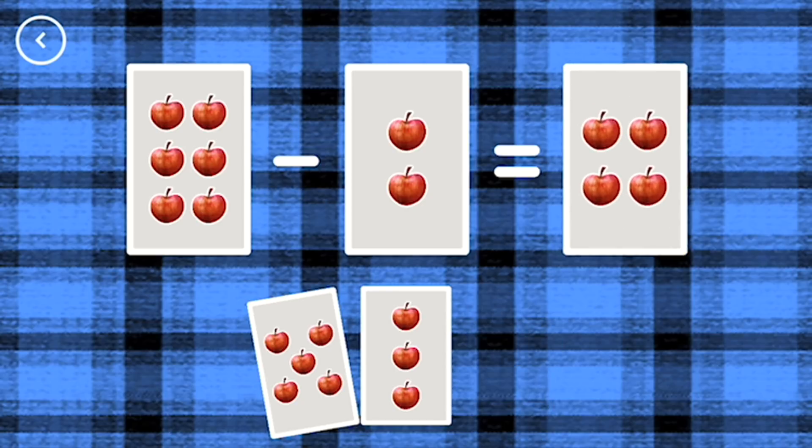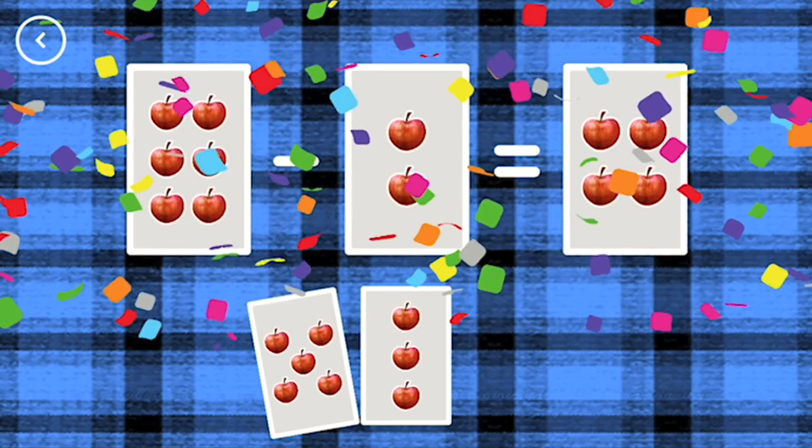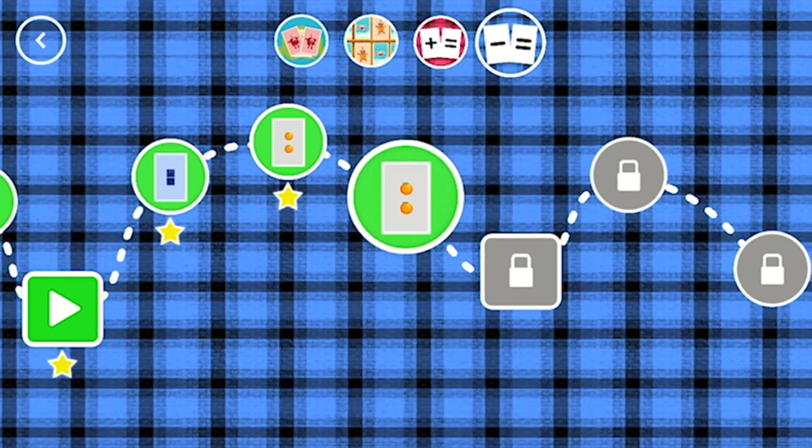6 minus 2 equals 4. Well done. You've earned a star! A new level has unlocked!